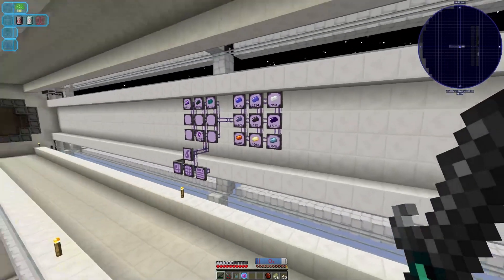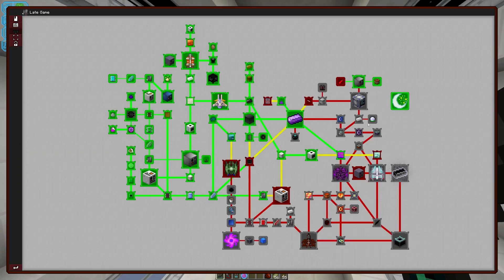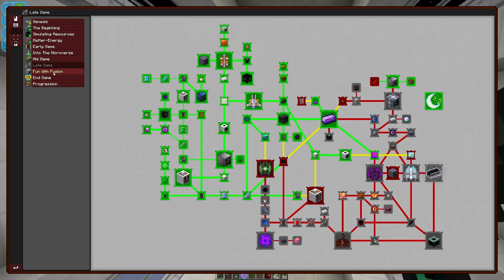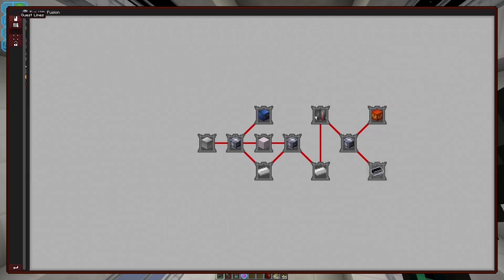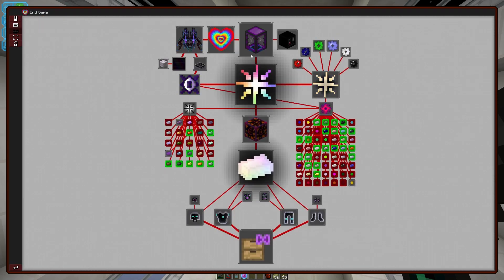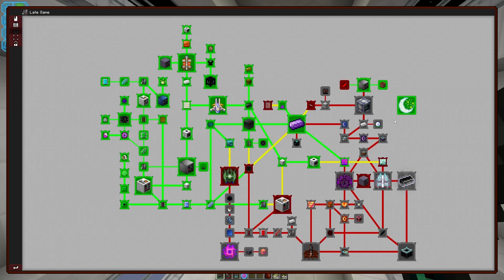Hello again and welcome back to Wingot Plays Nomi Factory. Today I'm looking to progress towards making the Fusion Reactor, which will unlock the next chapter and allow us to get started on the path to getting Neutronium Ingots. Neutronium Ingots are required to get our creative tank, because every step of the tier 10 micro miner needs Neutronium, but Neutronium is also fairly slow to produce.